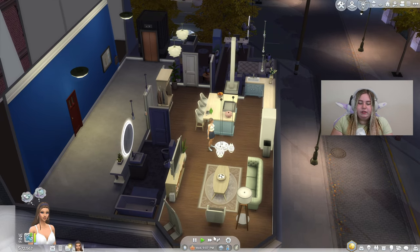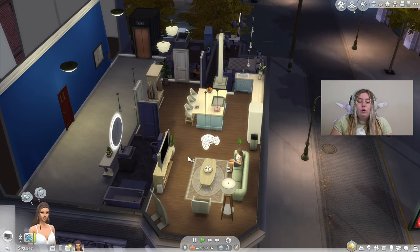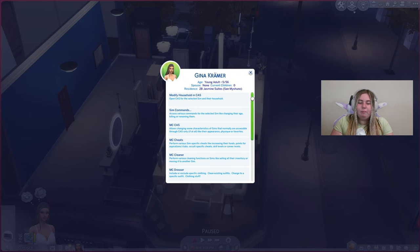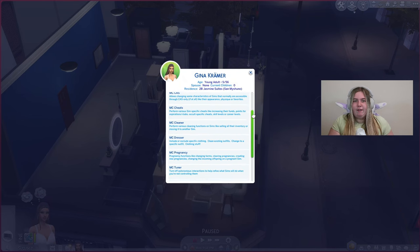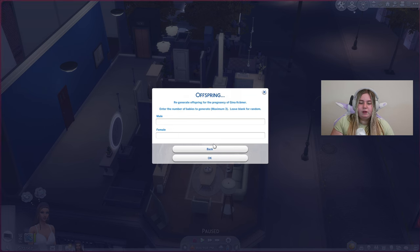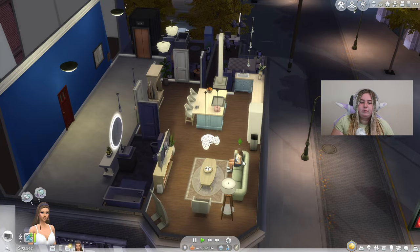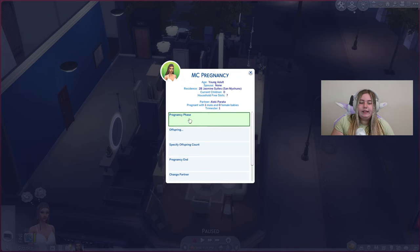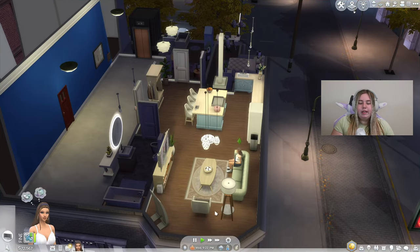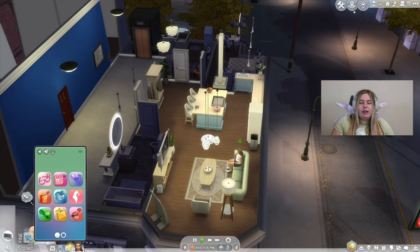Rather than waiting another 24 hours, thanks to MC Command Center — one of my must-have mods everyone should have in their folder — we'll go to MC Pregnancy, then Pregnancy Phase, and click on Second Trimester. I almost played another 24 hours in the Sims when I could have just done that.